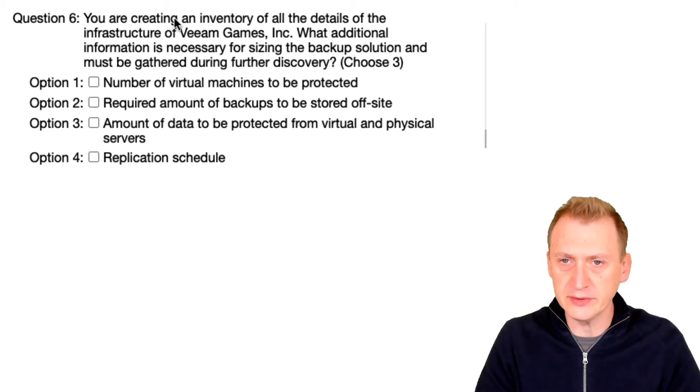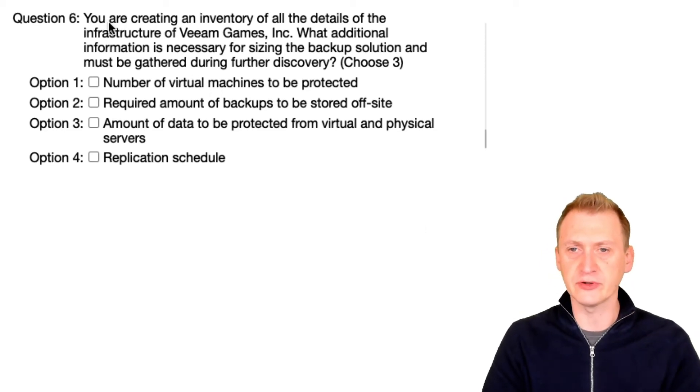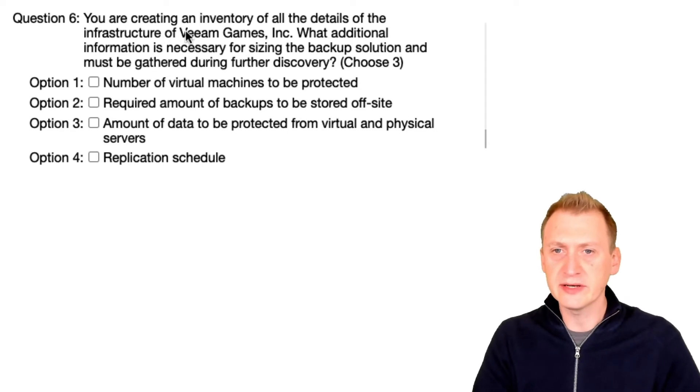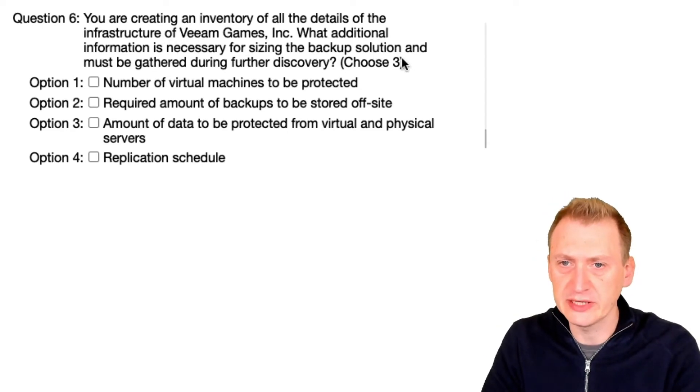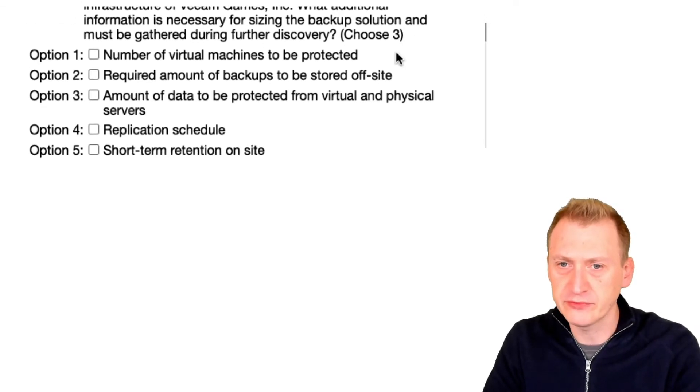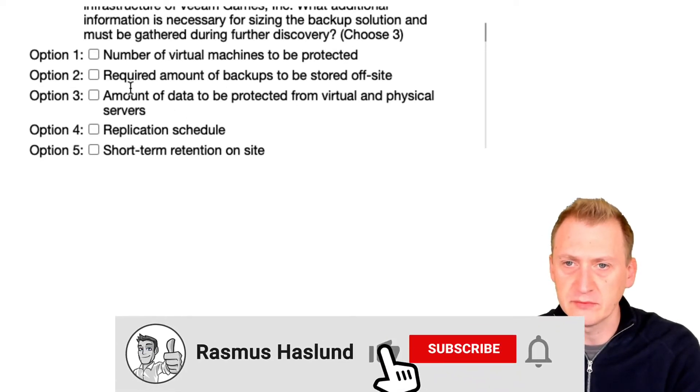You are creating an inventory of all the details of the infrastructure at VM Games. What additional information is necessary for sizing the backup solution and must be gathered during further discovery? We have to pick three. Let's see what we have.